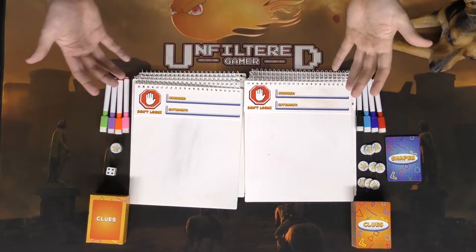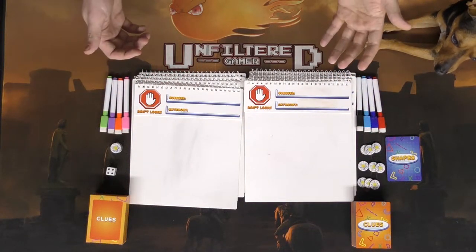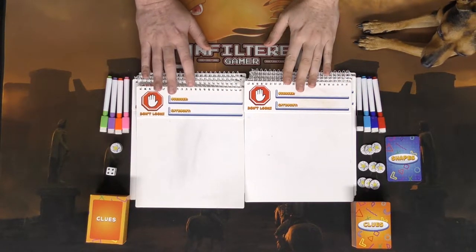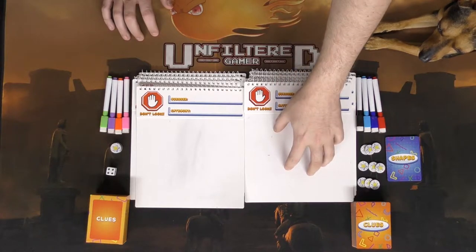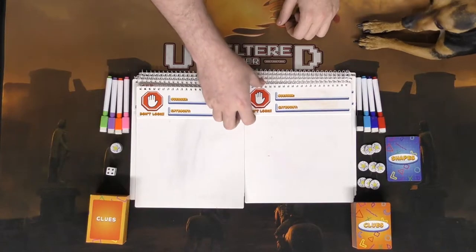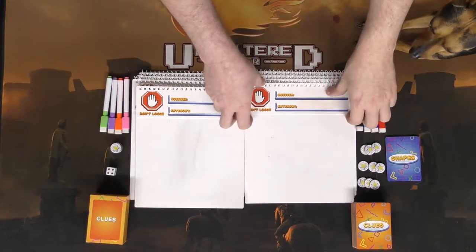Here is Draw Your Own Conclusions and everything that comes in the game. There are eight player boards which you'll be using to draw on, as well as this flap which has a 'don't look' symbol — because that's where the hidden answer is going to be for that specific guesser.